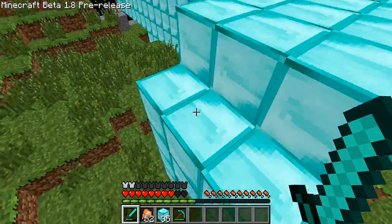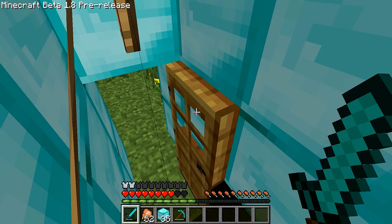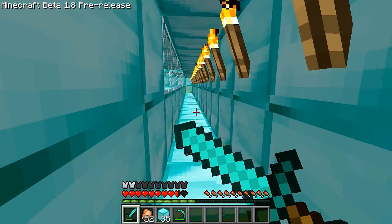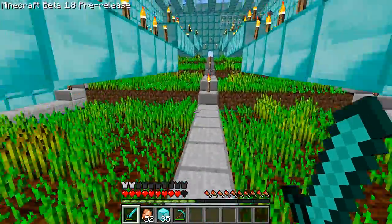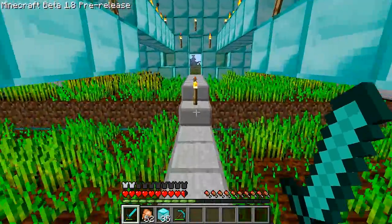You will see this on my 1.7.3 server and my single player. I was seeing what was wrong with my sword — apparently you can now block. I can walk through the middle and I also have a second entrance from the back.